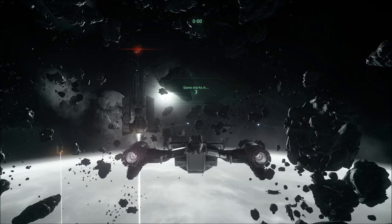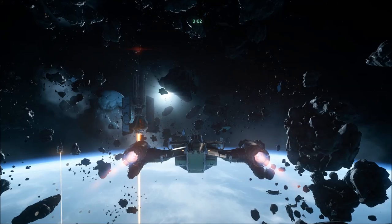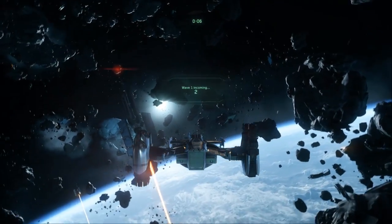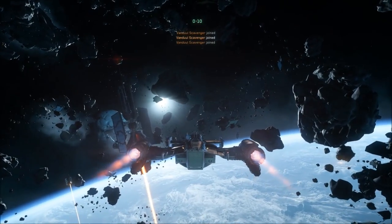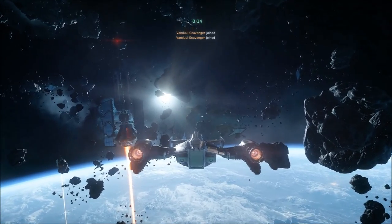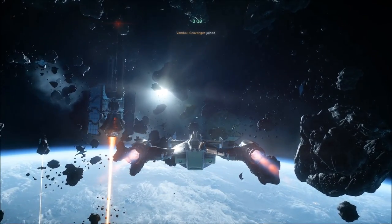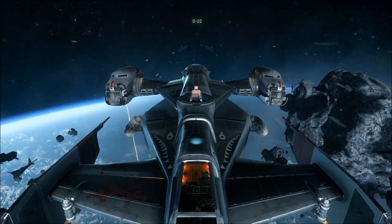For the third and final part of this Cutlass overview, we're going to be in Vanduul Swarm. Before we jump into combat, I wanted to show what this ship looked like in follow camera mode. This ship is absolutely beautiful — in my opinion, this is one of the coolest looking ships. I know a lot of people are split on this design, but I personally love it. Obviously that little turret seat is bugged.